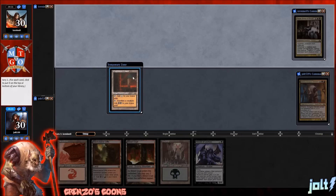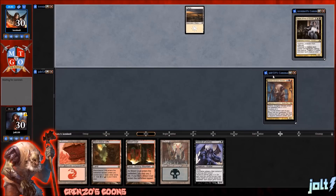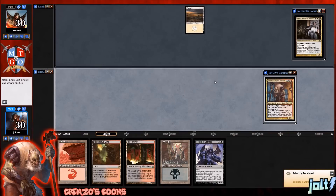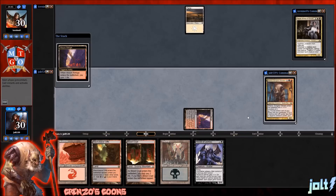Phyrexian Tower — I'm just going to put that on the bottom for right now. Opponent's on the play, so we're going to let them do their thing. We're playing Grinzo, the official dungeon warden of all these crazy people we've got in here. You can see we've got Harold in hand. He's always really nice. Let's go ahead and get out of the refuge — we're going to gain that life, go to 31.